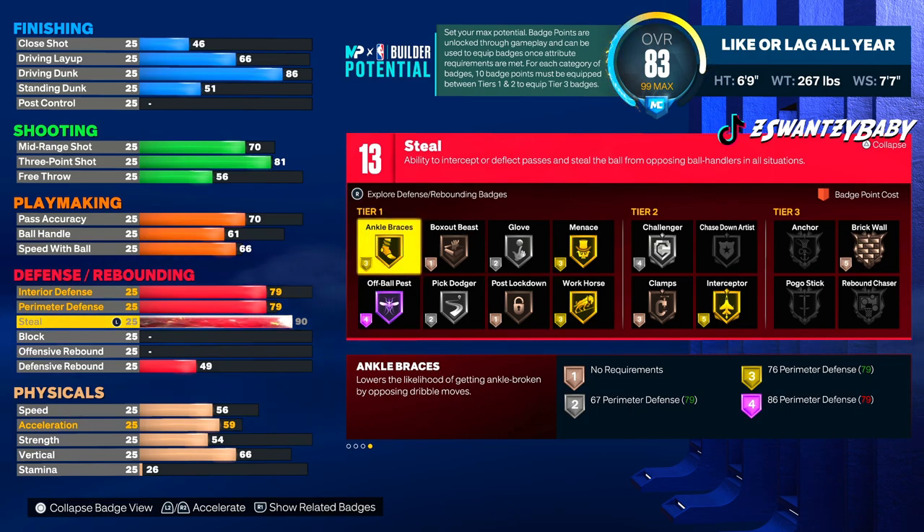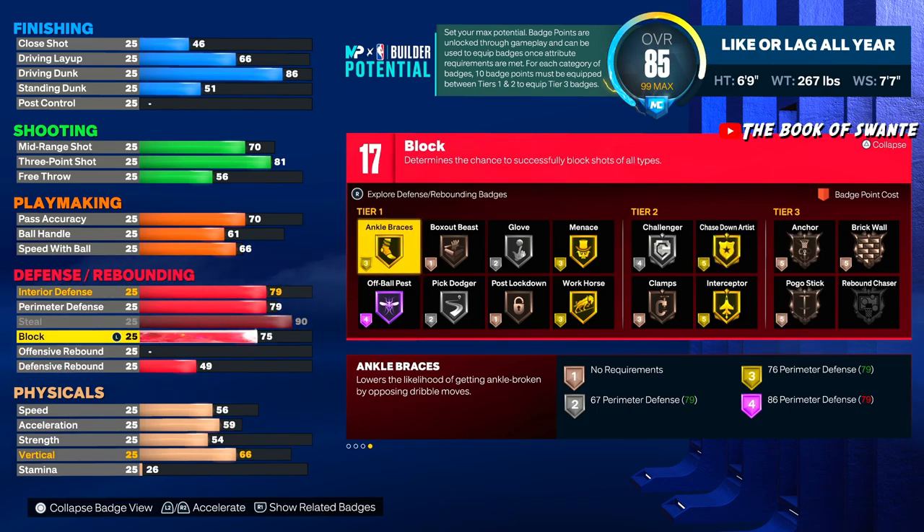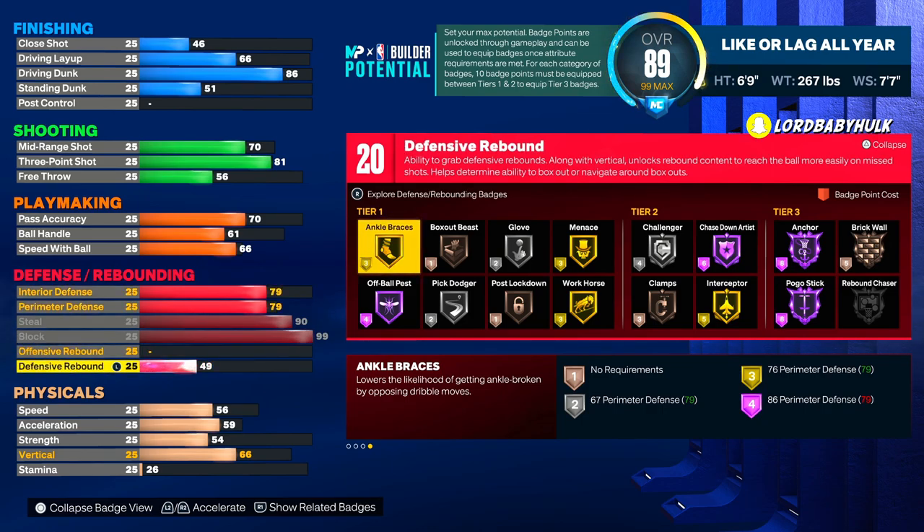We're gonna get Gold Interceptor, Gold Menace, Gold Workhorse. Now look — 99 block. I know we're undersized, y'all probably saying he's gonna get bullied, but 99 block with the nice interior and you got Hall of Fame Anchor — which is Hall of Fame Rim Protector. I think a lot of people don't have that this year, but we got that on this build.